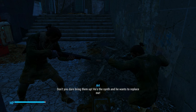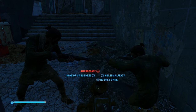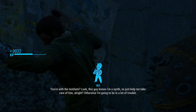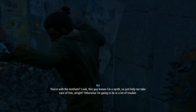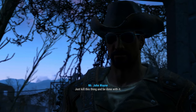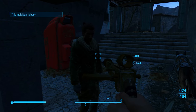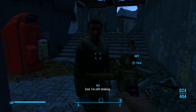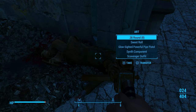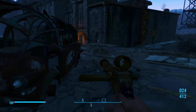Oh god — my kids. Don't you dare bring them up. He's the synth and he wants to replace me. Please, you gotta believe me. You can't let that thing do this. Hey, I'm on your side. I just need you to tell me the truth — maybe I can help. You're with the Institute? Look, this guy knows I'm a synth, so just help me take care of him. Otherwise I'm gonna be in a lot of trouble. Just kill this thing and be done with it. No! It's done. I need to get out of here. God, I'm still shaking. That thing was wearing my face. It's our first random interaction that we could do.